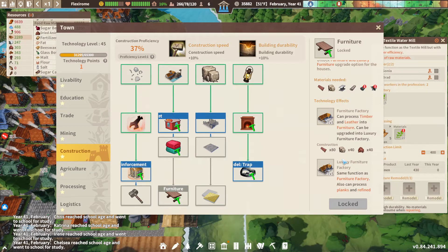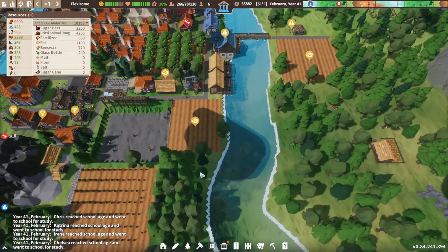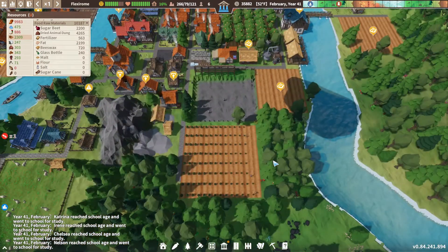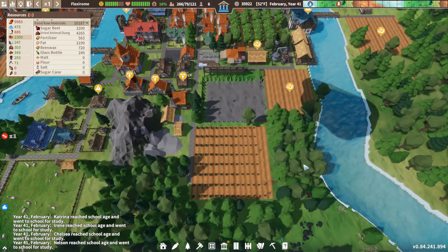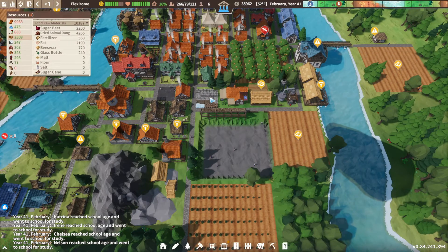So we're going to need some more planks — we're going to need a dedicated plank maker. Might as well start working towards that. We have our tree farm right here. I want to try to prevent myself from building down to the edge of the map, because there's not a whole lot down here that we can do.